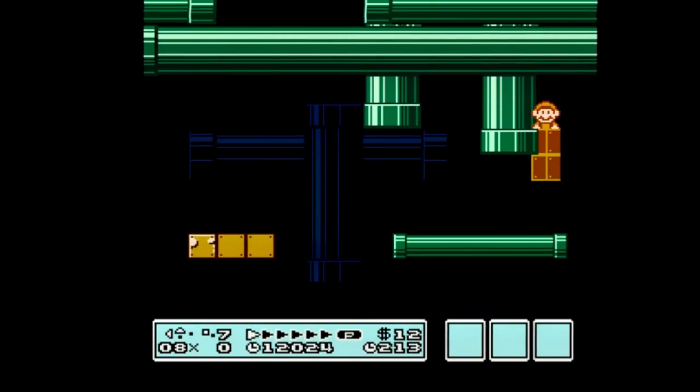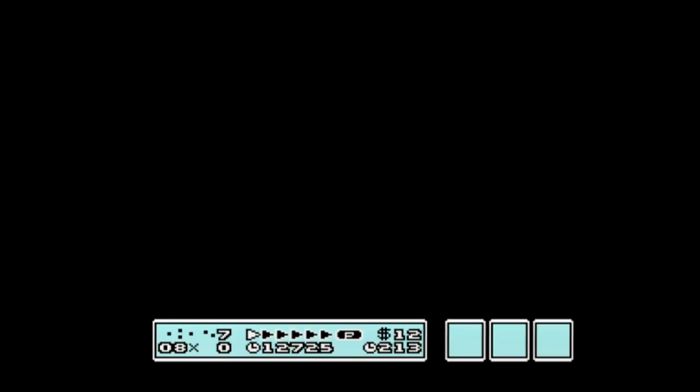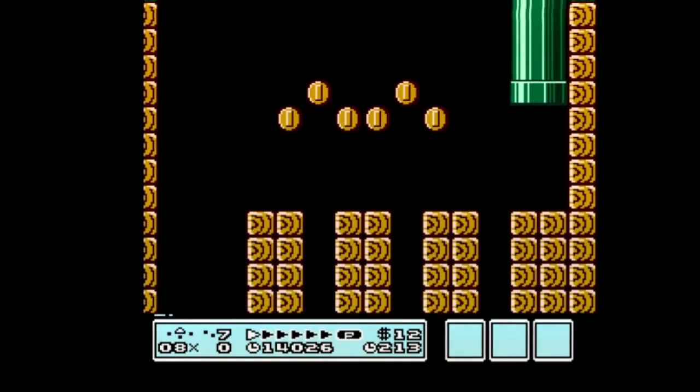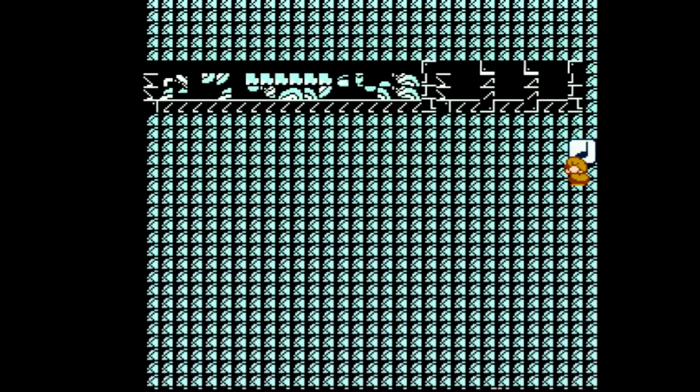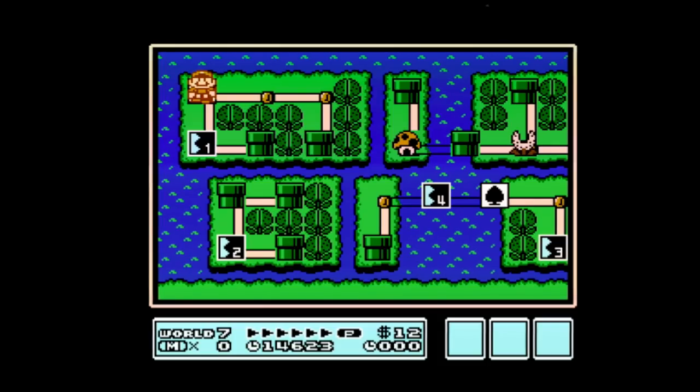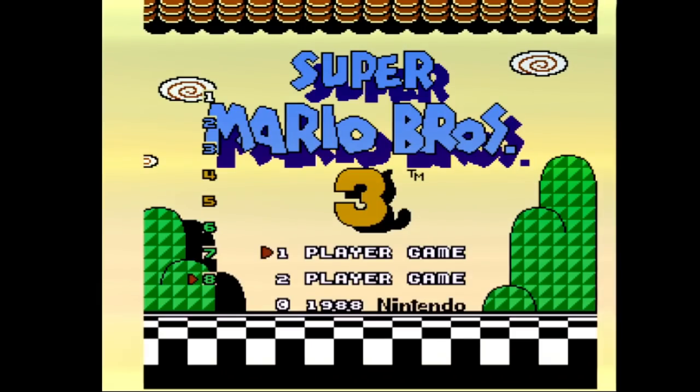A million jumps later, we got in the pipe — very nice. We got the eject again, so that's very good that it's happening because I want to explain that it's going to happen to you too. And when that happens, it's always a good idea to hard reset. Let's hard reset, go back into 7-1, and try it again. It's very possible I was a pixel off or a frame off on some things.